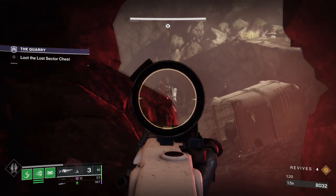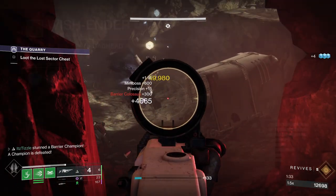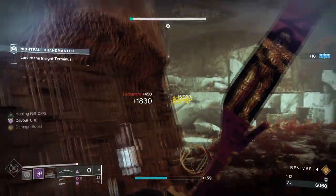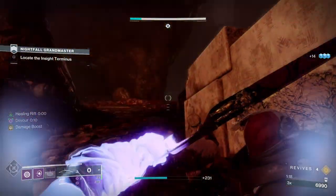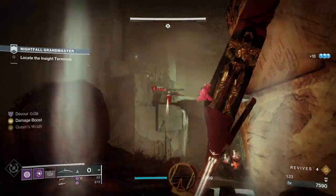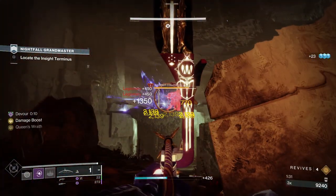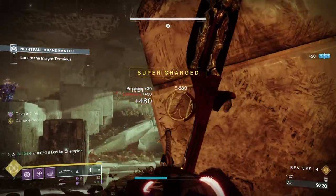We have a weapon that was so bad it actually had to be drastically buffed — Wishender. This thing got intrinsic anti-barrier last year and jumped to the top of the Grandmaster meta. On a perfect draw, it can one-shot barrier shields in Grandmaster content, but unlike Arbalest, it doesn't require special ammo. It also does a ton of body shot damage and over-penetrates targets, which can one-shot red bars even in GMs. The over-penetration of the arrows causes 3 hits in 1, helping you charge your super extremely quickly. It's just an all-around monster of a weapon.